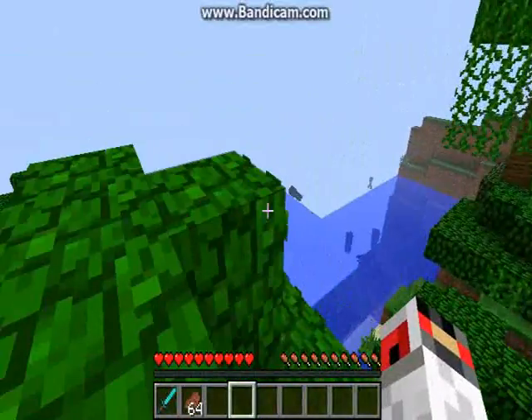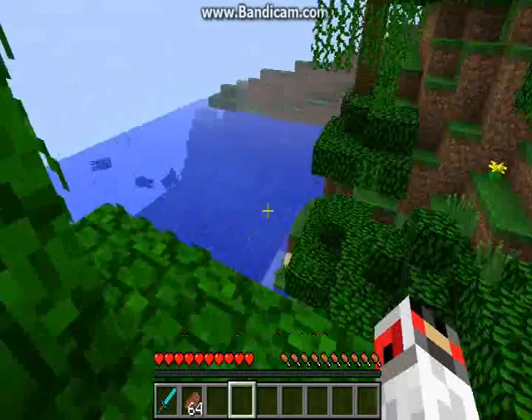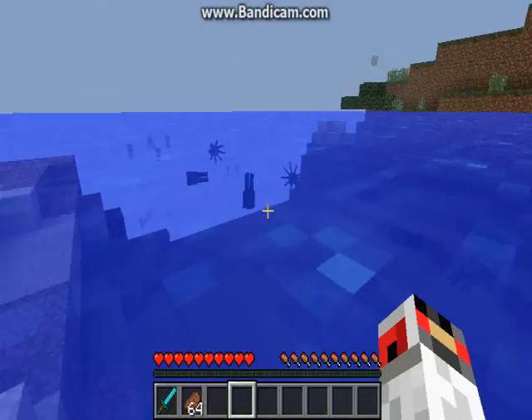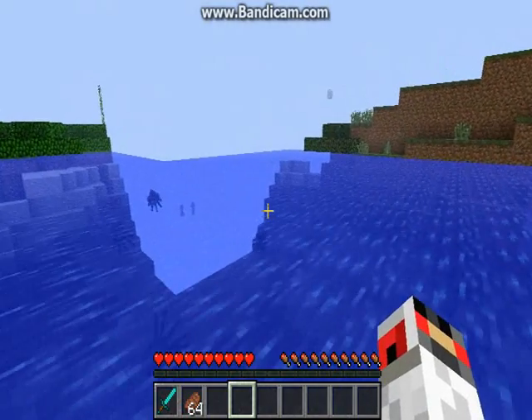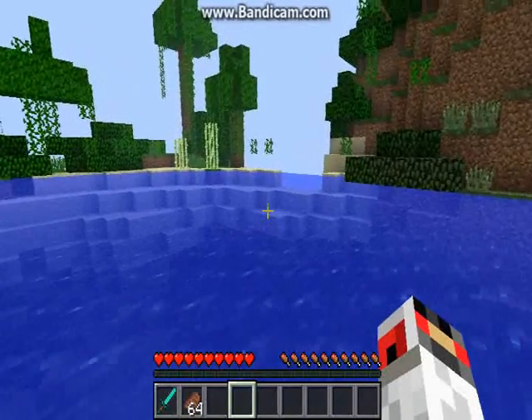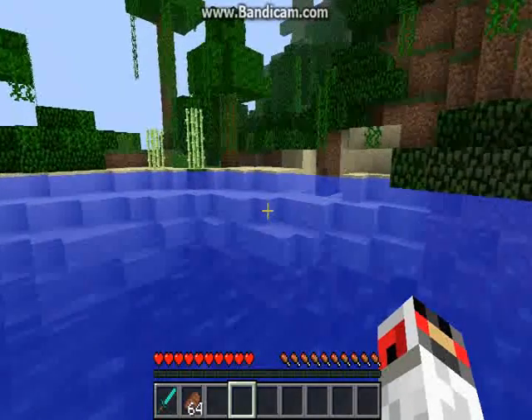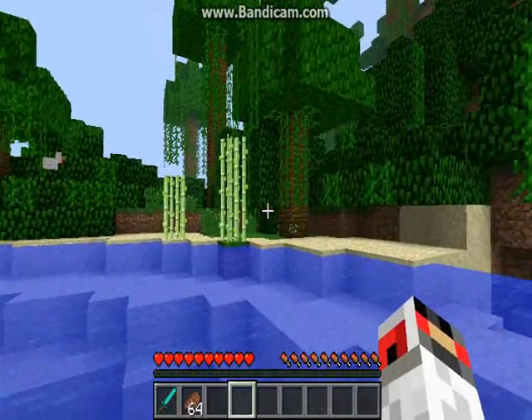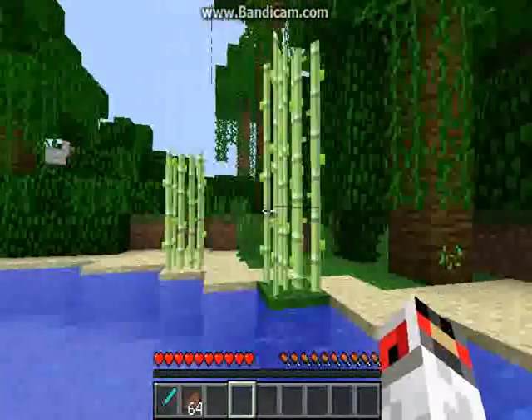He generally builds the most in desert and jungle biomes — that's what we found. He'll spell random letters of his name and build traps for you to go into, and he'll put down signs. He'll do those little TNT landmines and all that sort of stuff. He's a troll. So you've got to watch out for him.